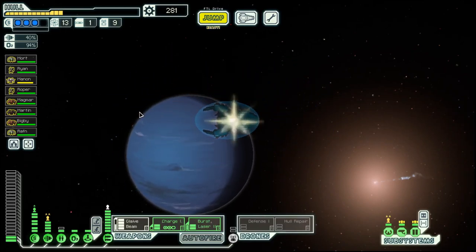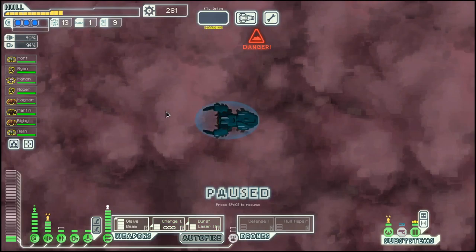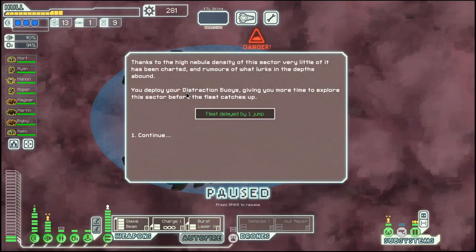Hello, boys and girls, my name is Otis here and welcome back to season 37 of my FTL series, in the Mantis Cruiser Layout C.